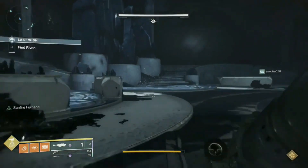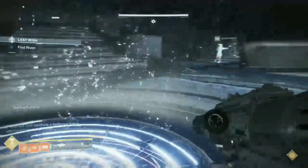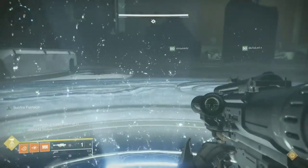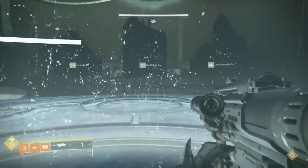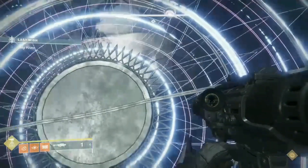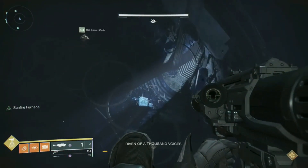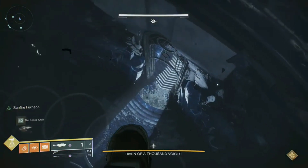Today I want to talk about the new strat people are calling the Riven Cheese. It's not actually a cheese, so it's not something that should be patched. We ended up doing this with a 576, a 579, and the rest 580 and above. But there are some other factors that played into this. You want to have everyone on your team as close to 580 as possible.